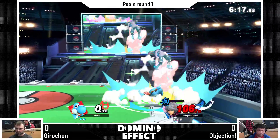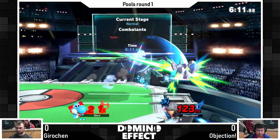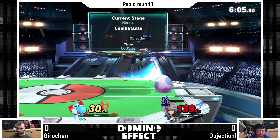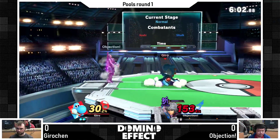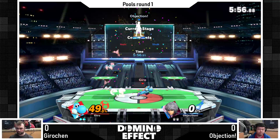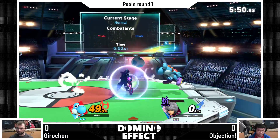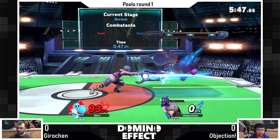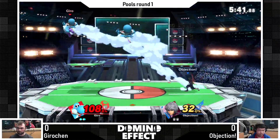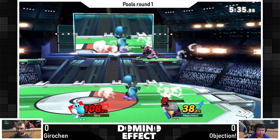Nice Shulk combo starting up - forward air. Going for buster now. Buster breaks shields easily, right? I believe so. Oh, what was that? Up smash! Shulk is still in buster - still very scary for both players. Down tilt to forward smash, easy 20-something percent. Trying to get as much percent as possible. Nice roll from Shulk.